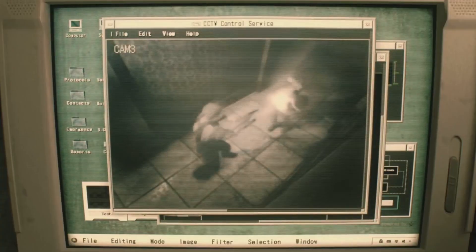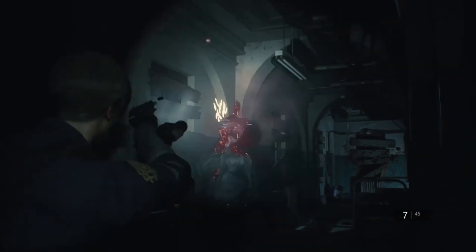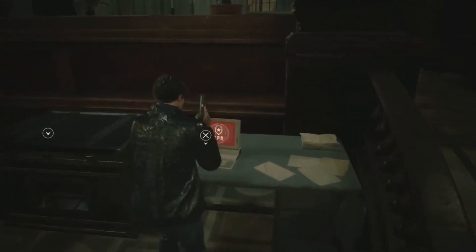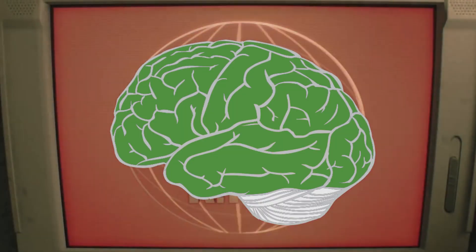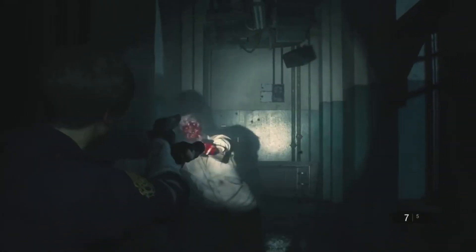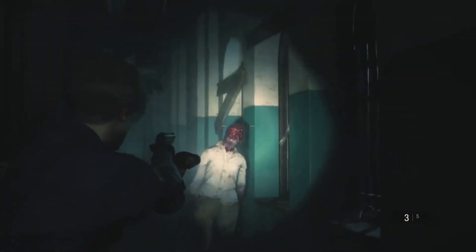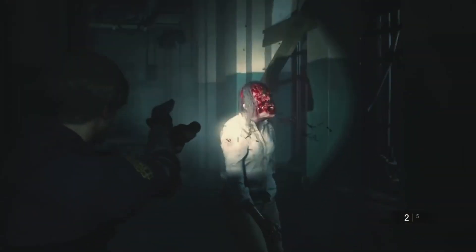We also know that zombies do not recoil from pain, but they can be disoriented by flashbangs. And what can we do with this information? We can begin to understand the zombie brain, since it's the general target when it comes to killing the undead, knowing what's going on in that grey goo will help us understand which methods of execution should work and which shouldn't.